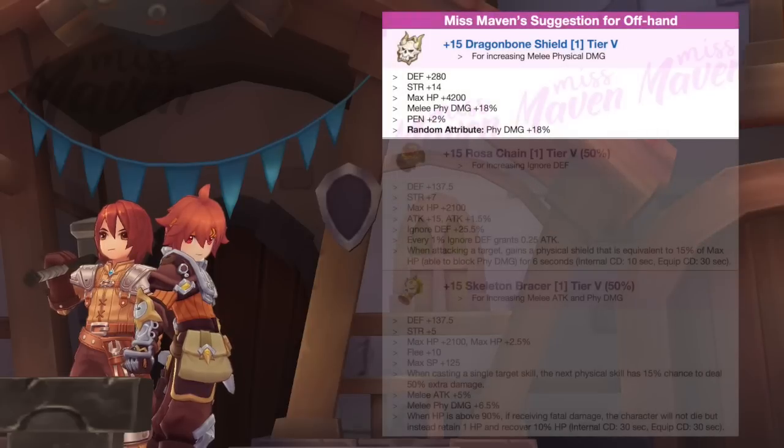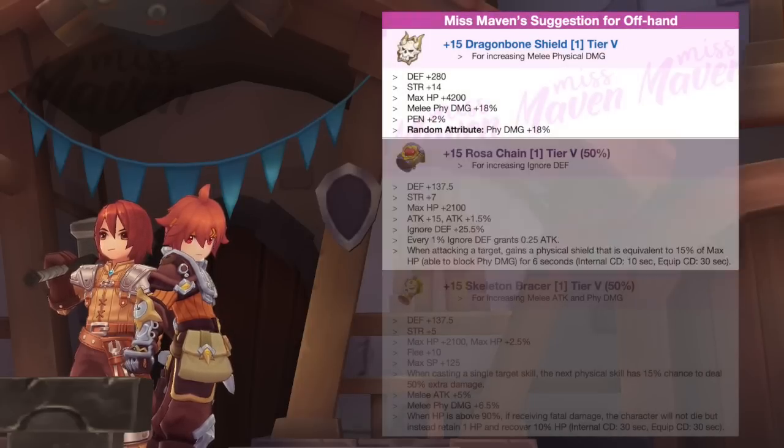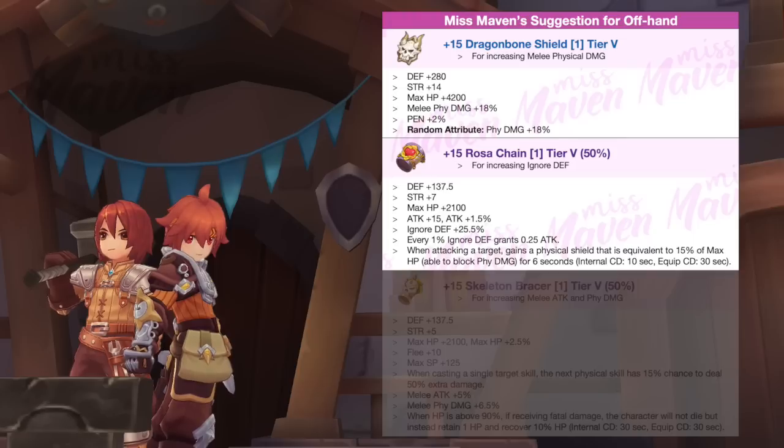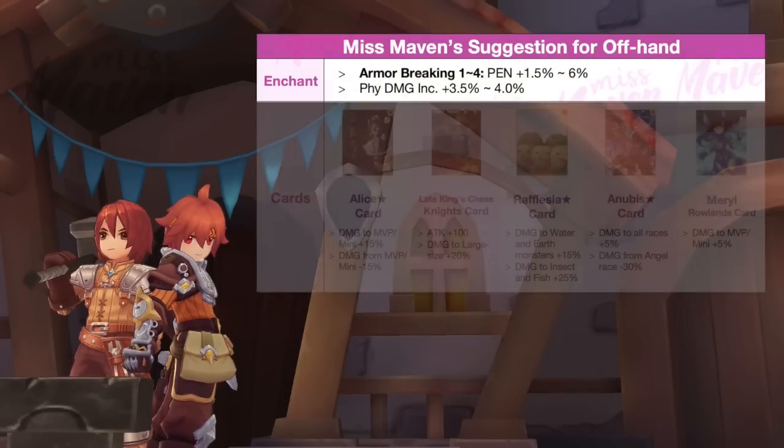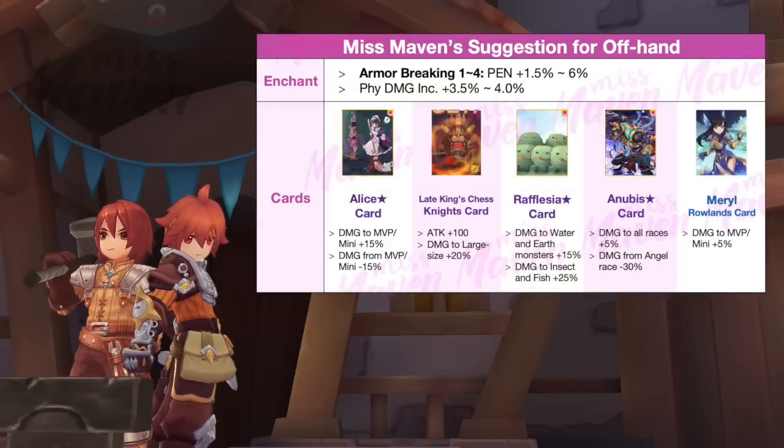For offhand, get a Dragon Bone Shield with 18% physical damage as main equipment. For shadow equipment, you may either use a Rosa Chain if lacking Ignore DEF, or Skeleton Bracer if you already reached 200% Ignore DEF. Both offhand gears should be enchanted with Armor Breaking 4 or high PDI, and inlaid with Alice Star card or Late King's Chest Knights card.